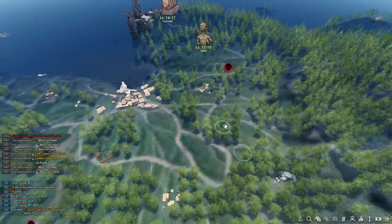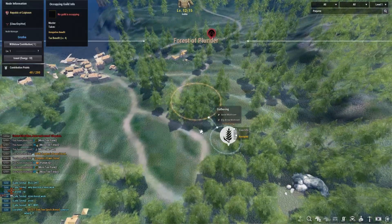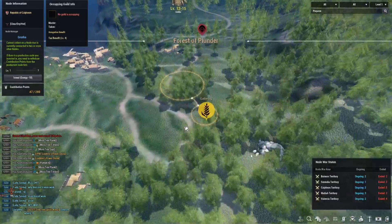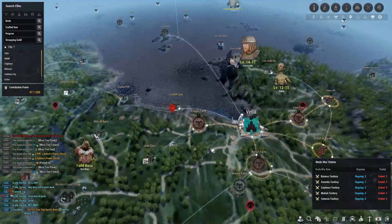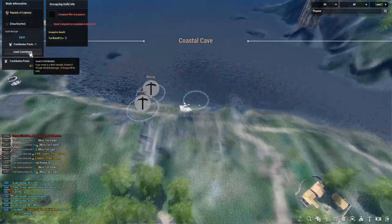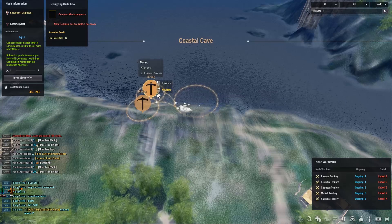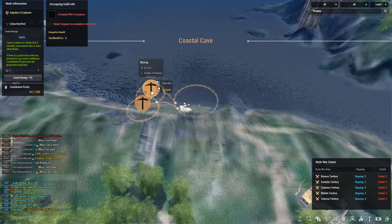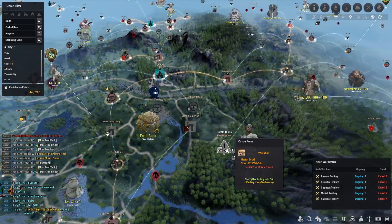Next I want to get Forest to Plunder. With 48 CP left I'm going to grab arrow mushrooms — that's a must for alchemy. I also want to grab Coastal Cave because I can invest some goblin workers there to get iron ore and copper ore.